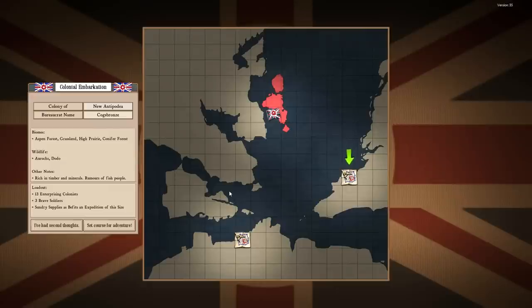The other colony option is New Antipodia, which is kind of an alpine or aspen forest region. Both have their own benefits and detriments, but in the interest of showing off as much gameplay as possible, I'm going to choose Sogwood right now. Our loadout: 13 colonists, 3 soldiers, sundry supplies as befits an expedition of this size. The area is rich in timber and minerals, and there are rumors of fish people. Jungle fowl and giant beetles are in the area. Let's ride.